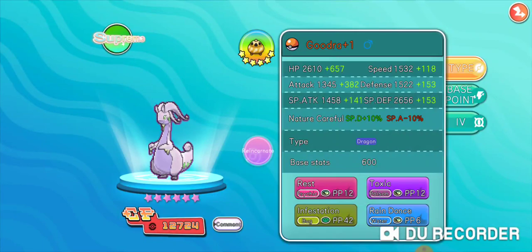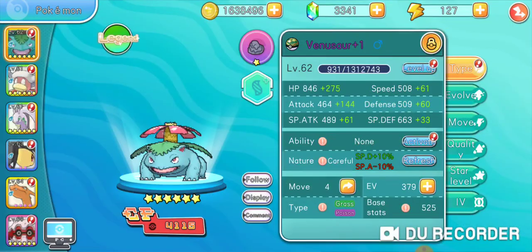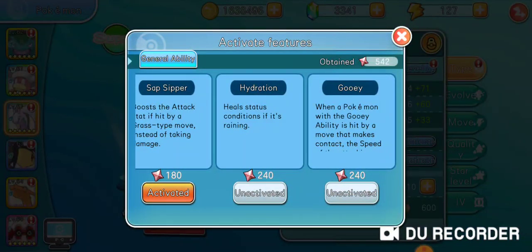This is the biggest moveset that I usually see. The reason people use this moveset is — let me actually show you — Goodra has this ability called Hydration, and Hydration heals status conditions if it's raining. So Hydration heals status conditions if it's raining.